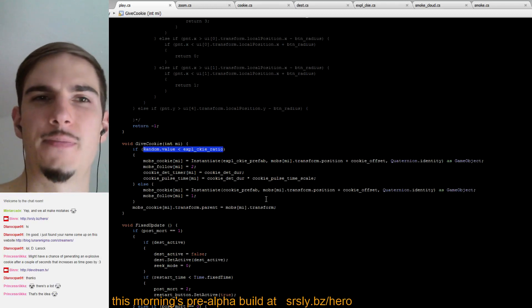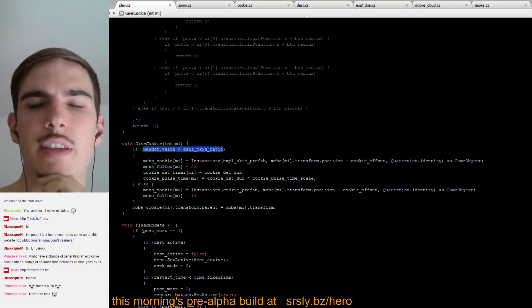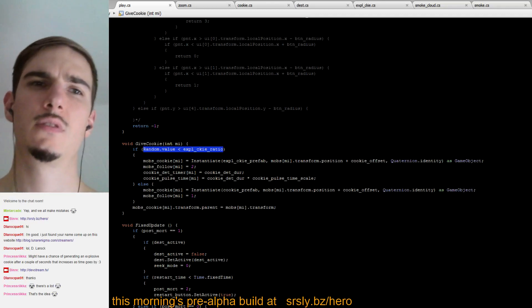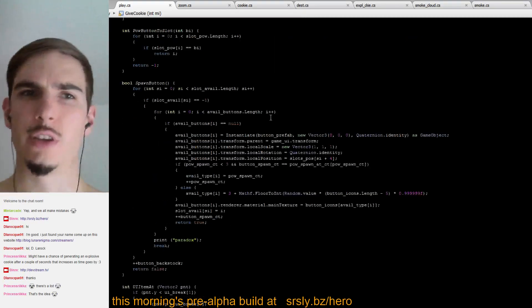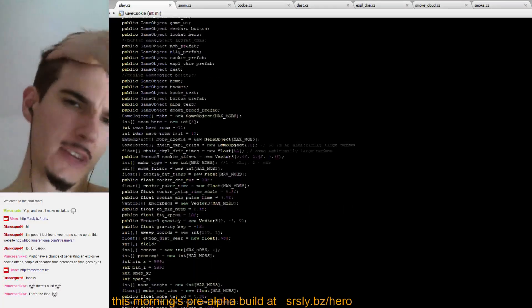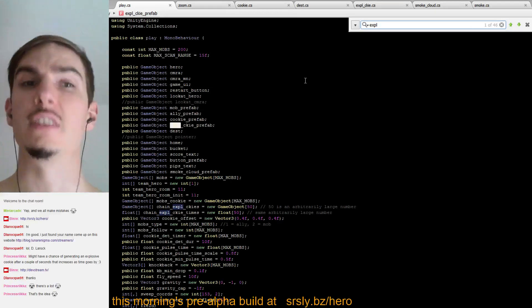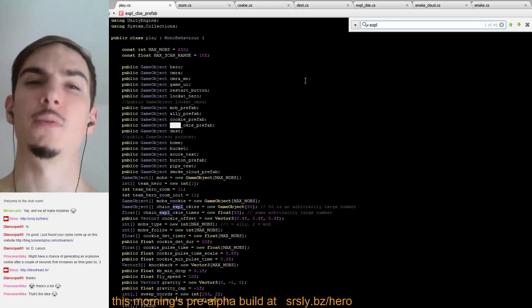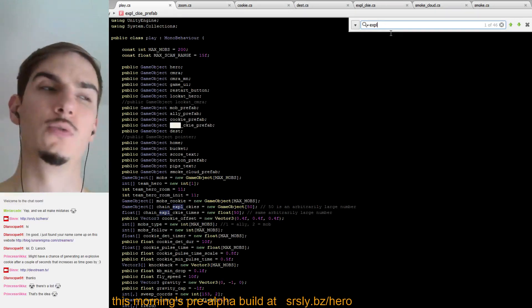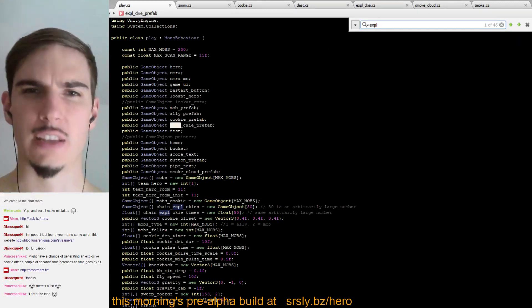Time is definitely what we'll want to use to scale this probability. We'll want to establish an explosive cookie period — a variable we can tune from Unity — and we'll probably also want it to slowly decrease as time goes on. We could do it as frequency instead of period, but I'll put it in as period.